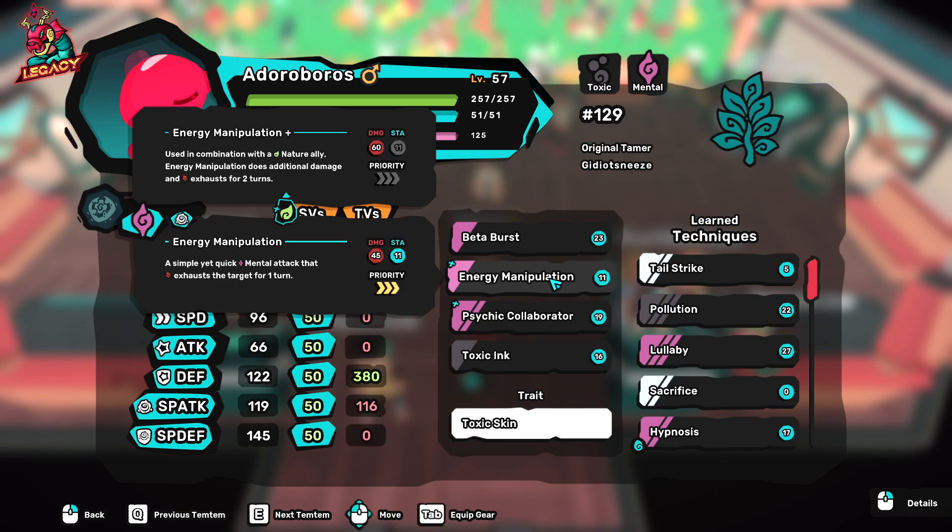The last item I would recommend would be a Coat. A Coat is a really good item for Eduro Boros as well because it saves you from one-hit special attacks, but it is still very frail when it comes to that, so be careful. With that being said, let's jump into the TV spreads.